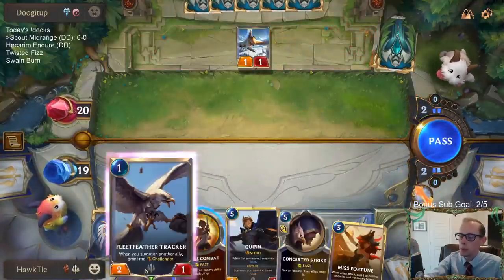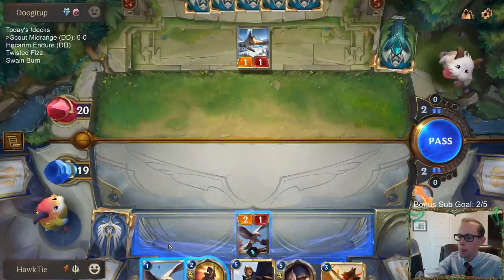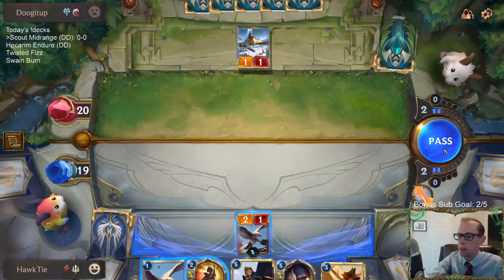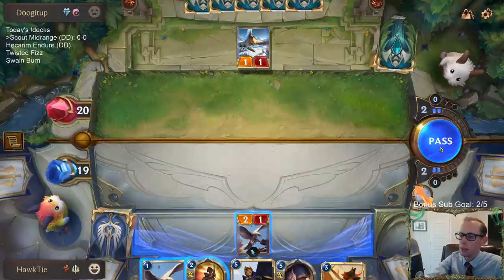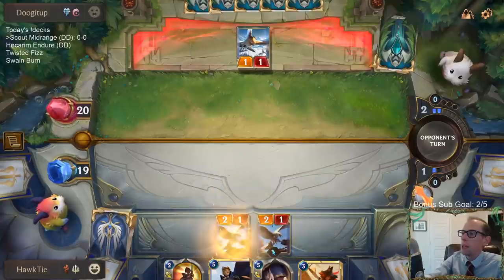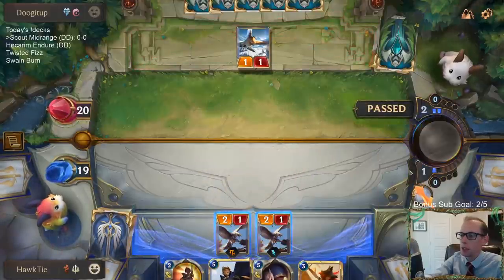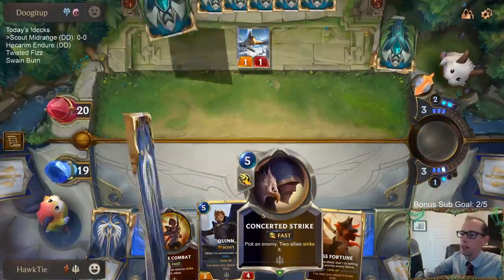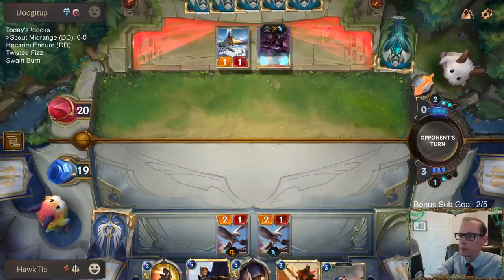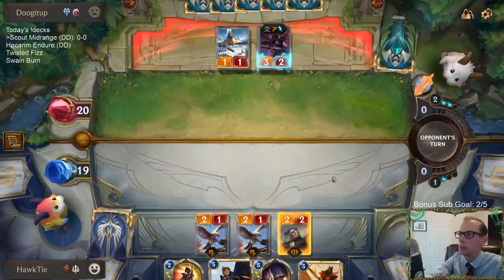Okay, Misfortune will work. I could just pass — debating it so I'd have two spell mana still. So next turn I play Misfortune and then still have Single Combat available. Green Fang Warden! Pretty great — now they're like 'man, I don't even want to attack with that Zed.'